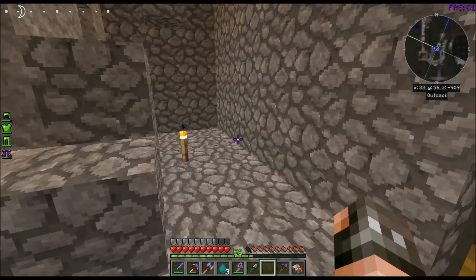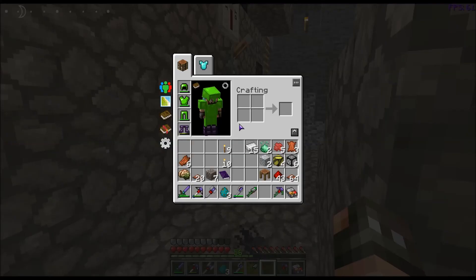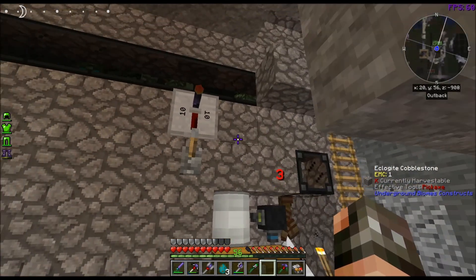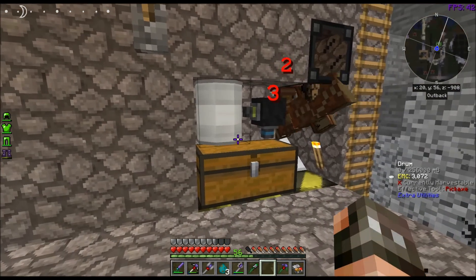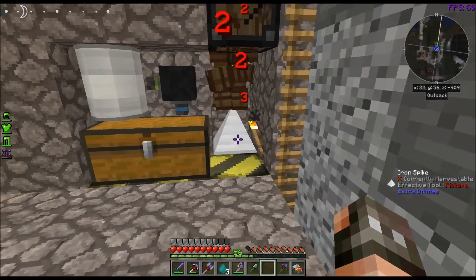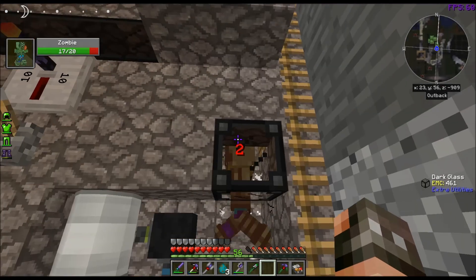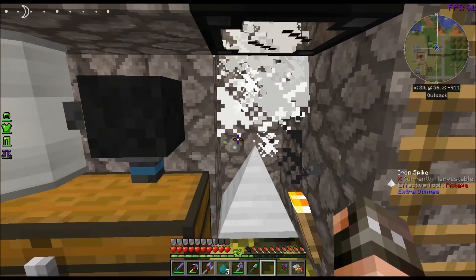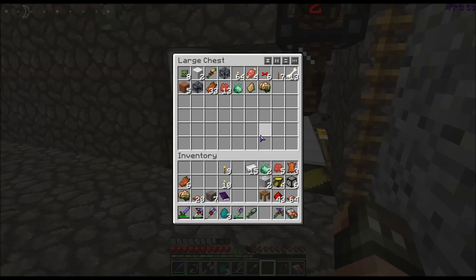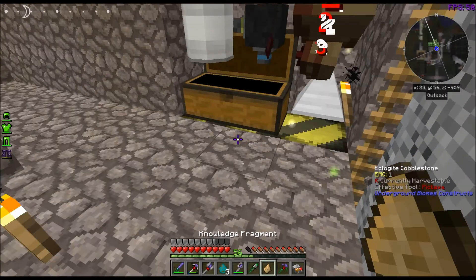I think I'm picking up the XP if I step back here. Do iron spikes not drop XP? Well, that's a bummer. Those little floaty things you see there are for Thaumcraft — you can use those to charge up your wands. But you can see I already got a Zombie Brain and a Knowledge Fragment, so we'll go ahead and use that.